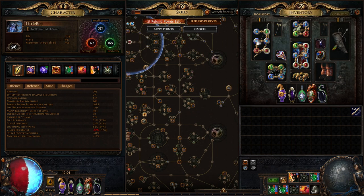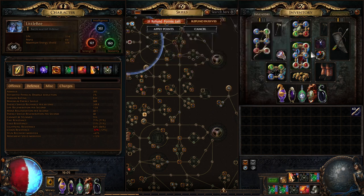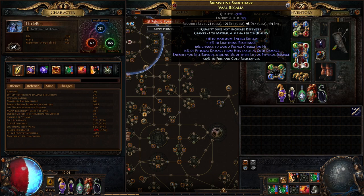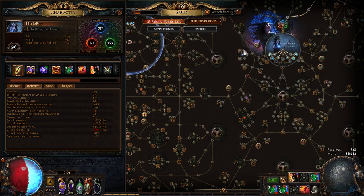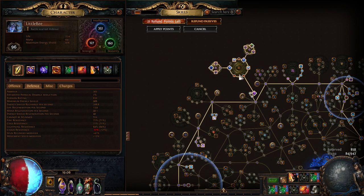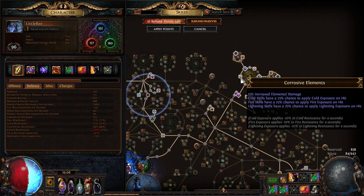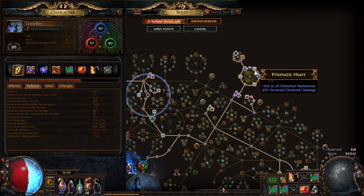You definitely need an explode chest. It doesn't matter what else is on it; it doesn't even need to be six-linked, just a four-link and a two-link. For jewels, you want two large cluster jewels with elemental or fire damage, and you can get notables like Widespread Destruction, Sadist, Prismatic Heart, or Coercive Elements — that last one helps because Herald of Ash will apply exposure, which helps the explosions a bit.